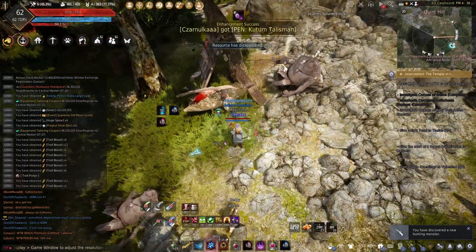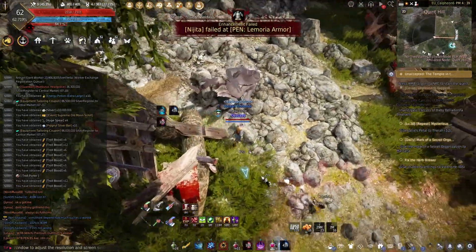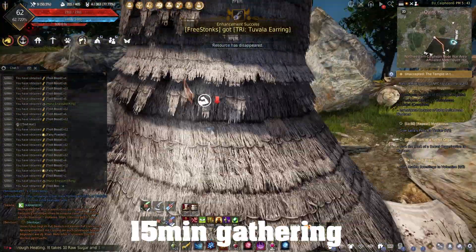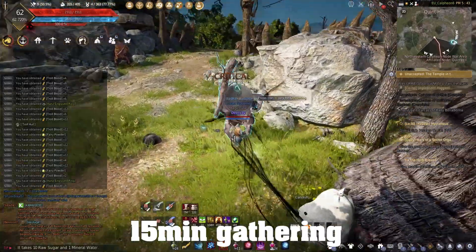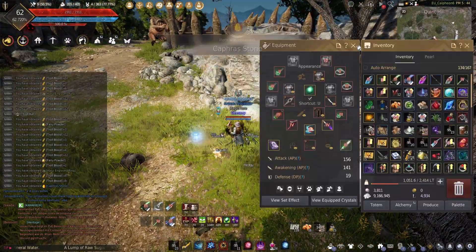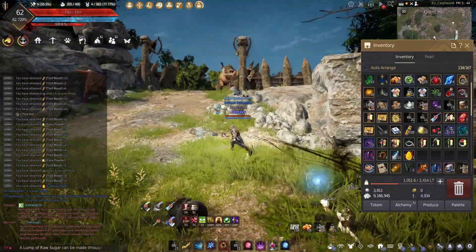I got a bunch of armors — I think it was Taritas — and some helms. The price of those is just cheap, so I just threw them away. Just like in the previous video, I think that gathering sap brings you more profit, but let's have a look here.